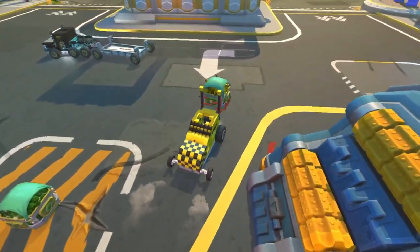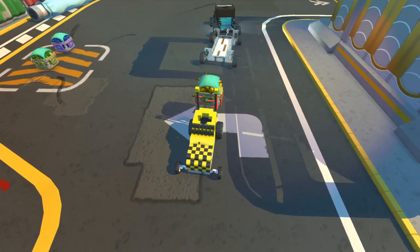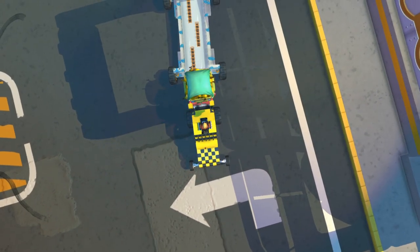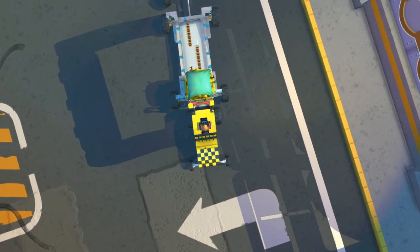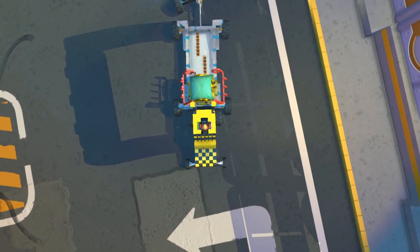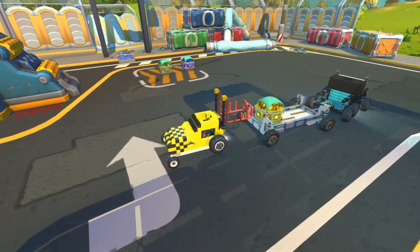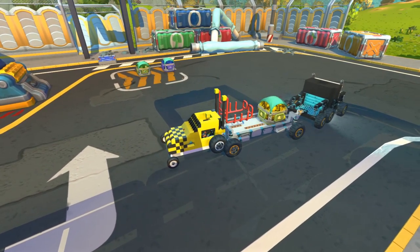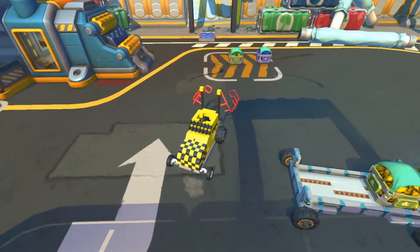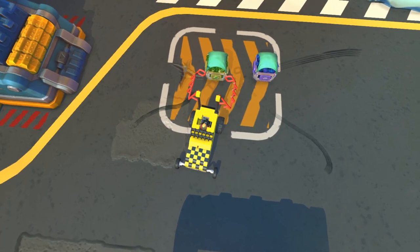We trundle over to the back of the truck and drop it on. I load it from the back simply because the floor of the trailer is made with super slippy, really low friction blocks. That basically means I can trundle up, open up the back, close it again, and just push the bale — it'll slide right down to the end. Then I can go get the next block.